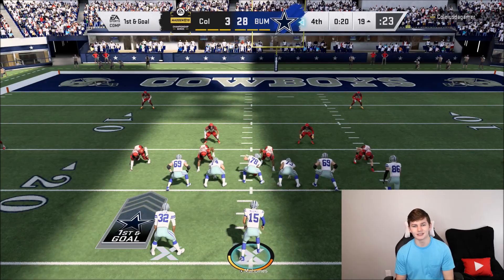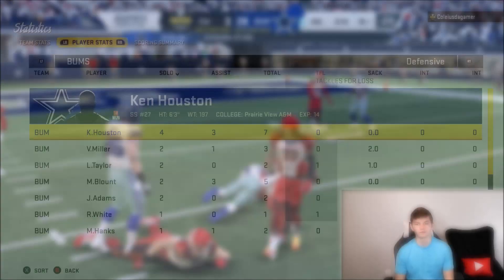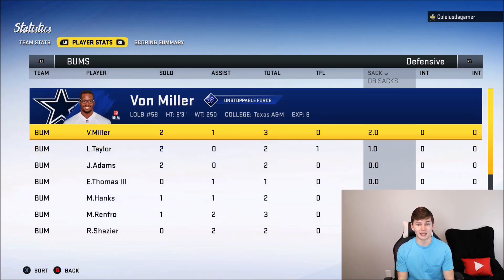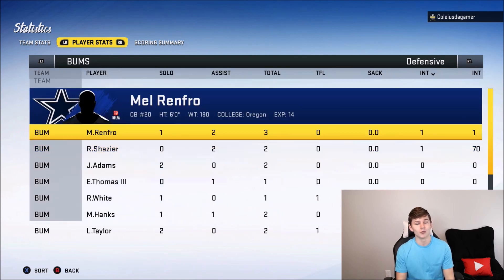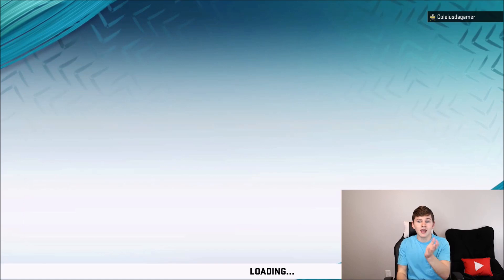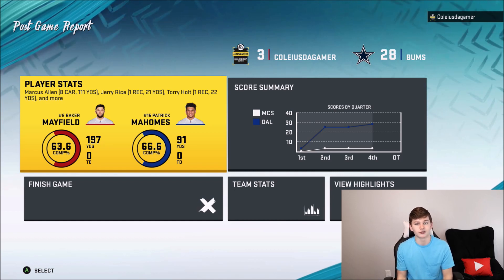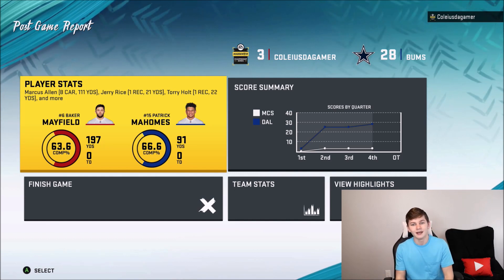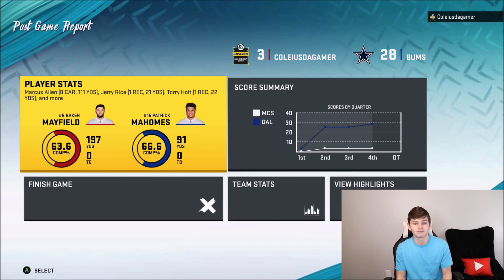Usually opponents won't stay in games like this — up by 25 with 20 seconds left, this game is basically over. People usually quit after you go up by two TDs. Defensively, we had two sacks from Von Miller, one sack from Lawrence Taylor, two interceptions, and one pick six — a 70-yard pick six with Ryan Shazier. My main tips: blitz on defense, use man blitzes, don't worry about the drags. If your opponent uses man-beating plays, run a zone blitz or blitz an extra cornerback. On offense, pass the ball most of the time, take field goals when in range, and don't be too risky.